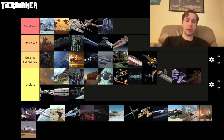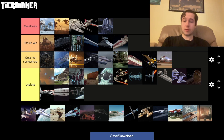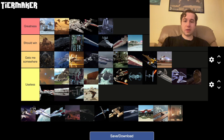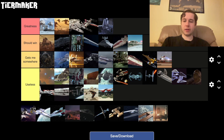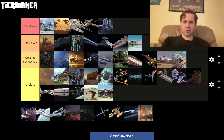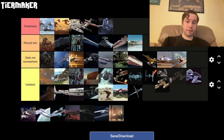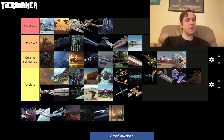This gets me somewhere — this looks like it would kind of be fun to fly. This one also gets you somewhere, it's not going to fight anything. The pod racing ships are useless — not the biggest fan. This one did pretty well on Hoth, so it gets to be up there. This is Jabba's stupid thing, doesn't do anything, it's kind of useless. This is a transport ship I believe, so I'll put it in Gets Me Somewhere.